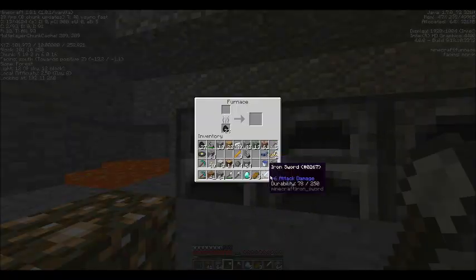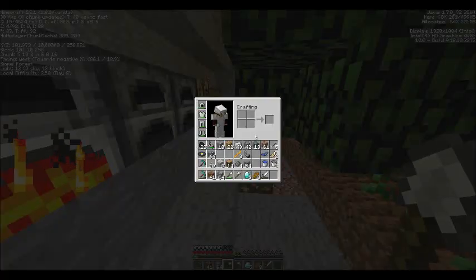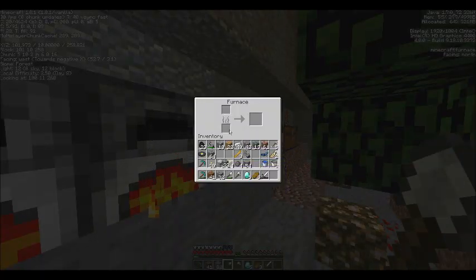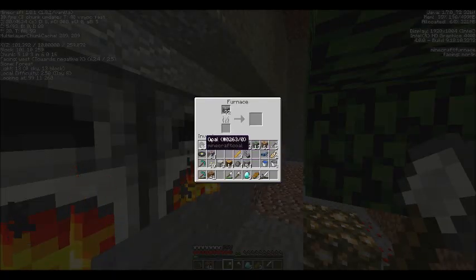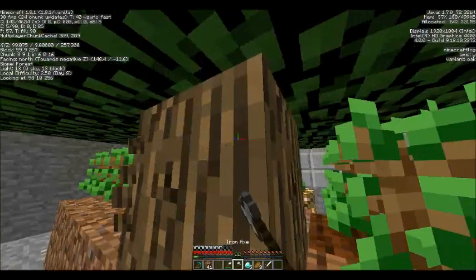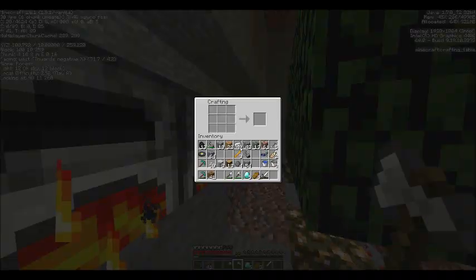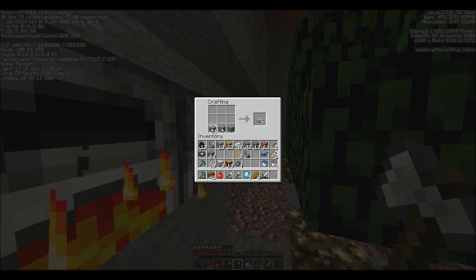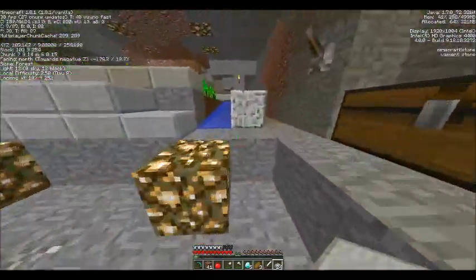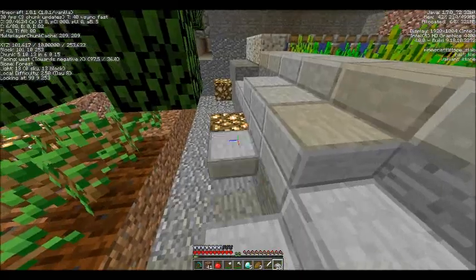Now let's get some of this cooking. Nice trees are growing. Cobblestone — let's get this cooking. Let's keep cutting down trees, and let's do the floor. Slab, slab, slab, slab, slab.